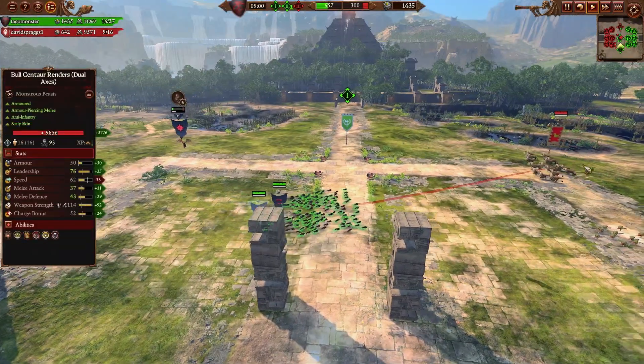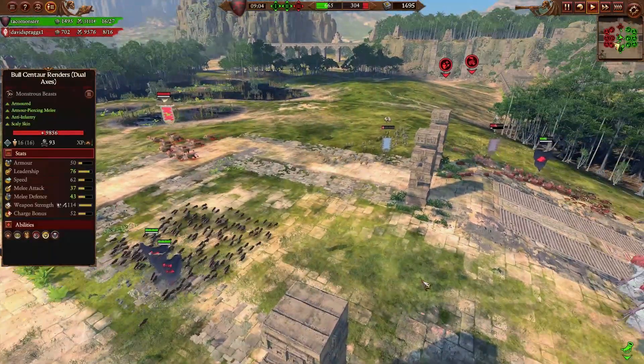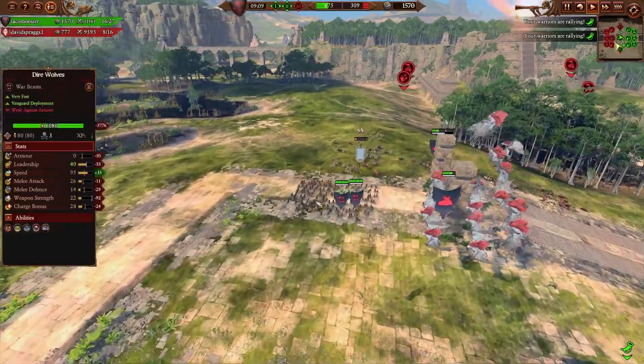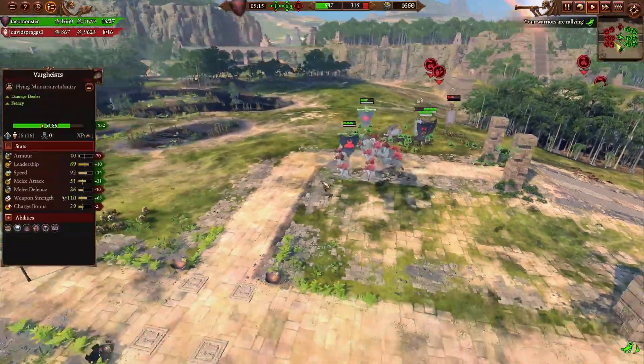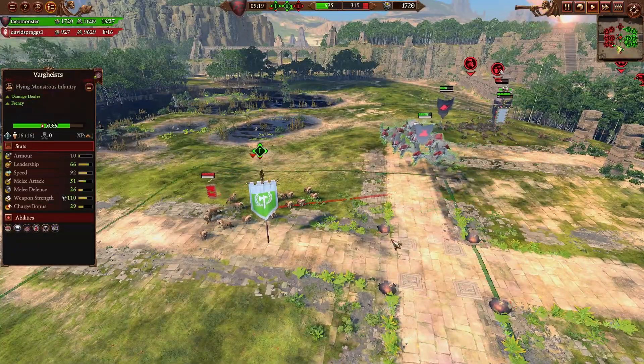Sending in two dire wolves to the dual axe bull renders would be a bad idea, so I just send in the Vargeist instead. Maybe we'll get a flank on the bull renders. Sending in some of these black knights — they're just having their way with the field. Hobgoblins and orc laborers just can't get across the field without getting stomped.